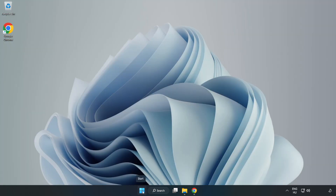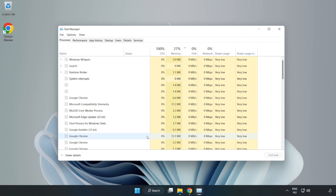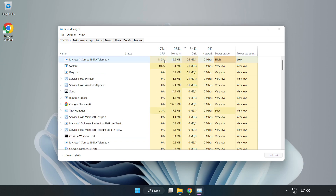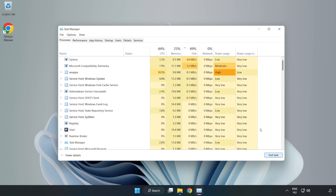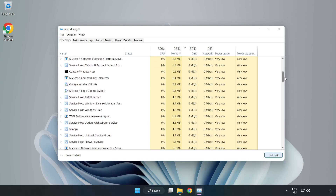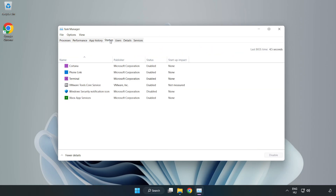Right-click the Start Menu and open Task Manager. Close any unused applications. Click Startup and disable unused applications. Close the window.